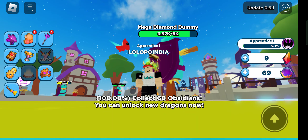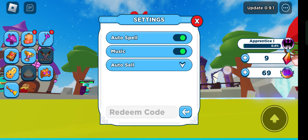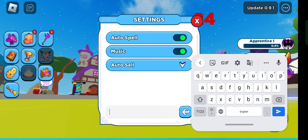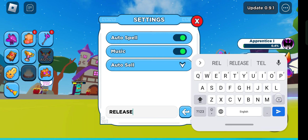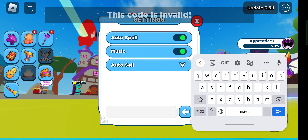Click on redeem code and we're gonna redeem codes one by one. Let's try the code 'release' — R-E-L-E-A-S-E. This code is not working. I was just trying it because every new game usually has this code.